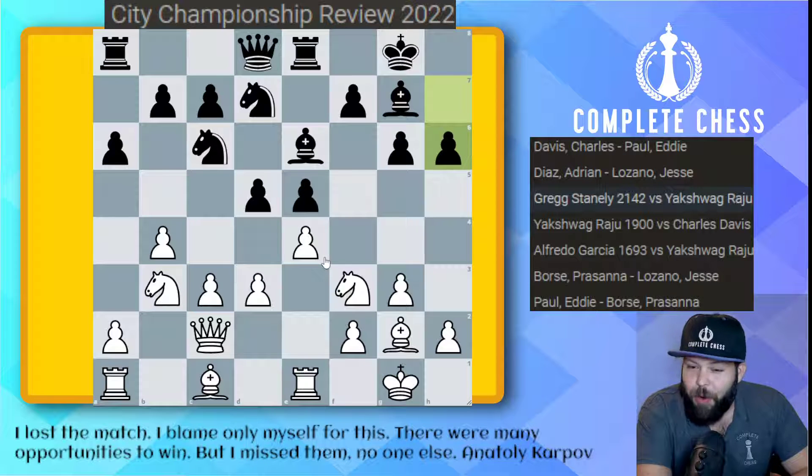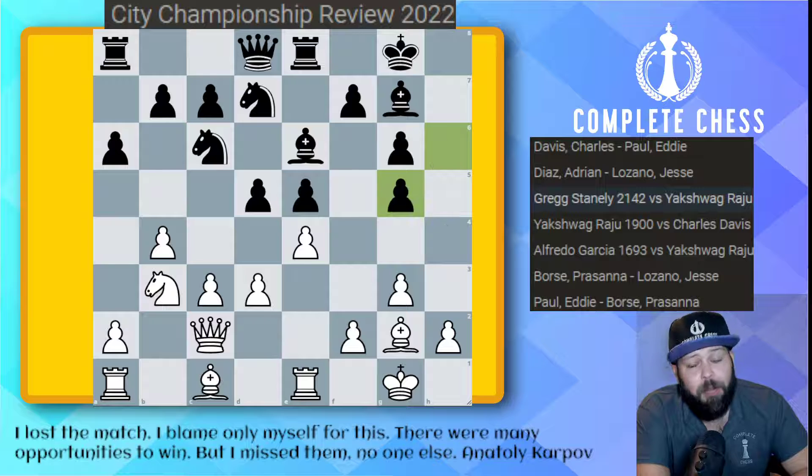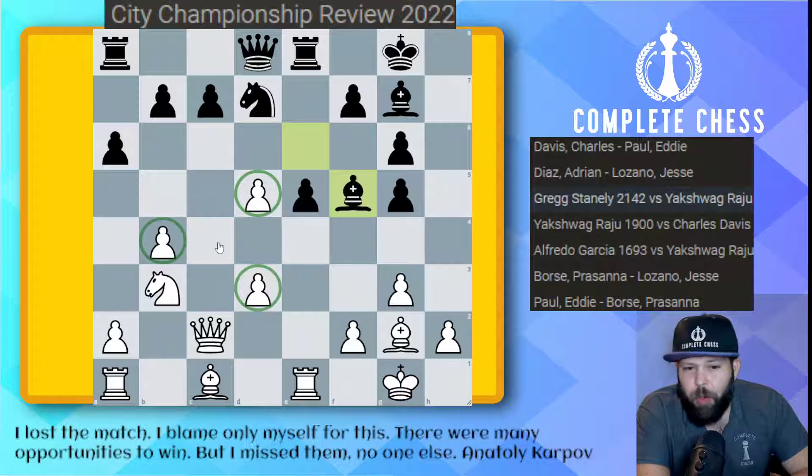Here we see the youngest city champion against one of our oldest active players, Greg Stanley. Greg shows very good play — can you find the best move for white? This throws Black's game off and he does not recover, ending up in a very bad strategic position. Greg found the beautiful knight to G5 here, which I'm pretty sure he's played before. Knight G5 comes with a really strong idea, threatening to either win the bishop pair or play E takes D5. Yak played the best he could — he took with the pawn and played knight takes B4. C takes B4, bishop F5, and although these pawns look a little weird, it's the backwards pawn and the bishop pair that's going to win this game nicely.